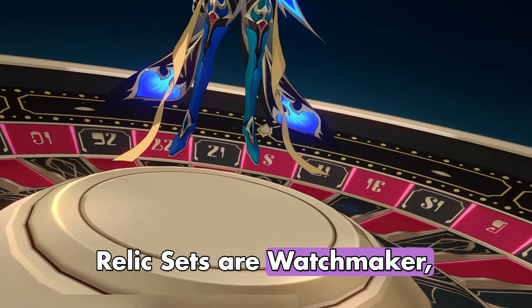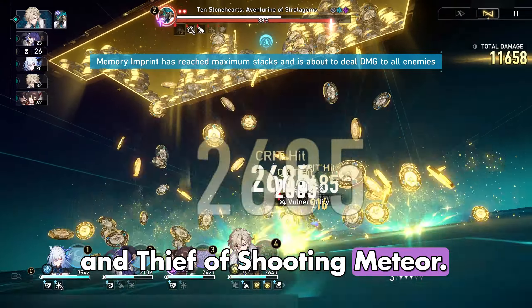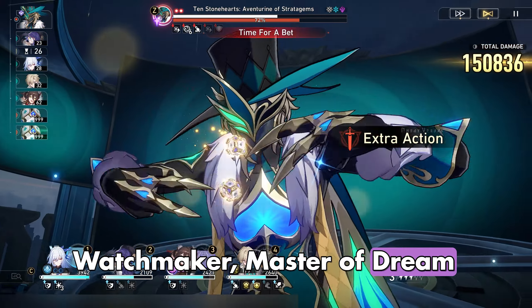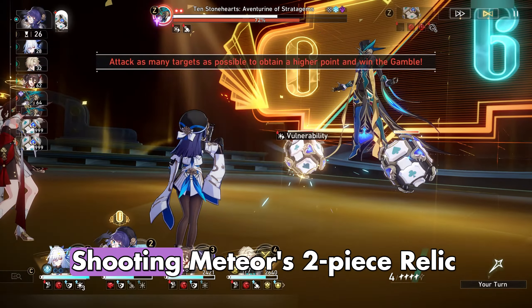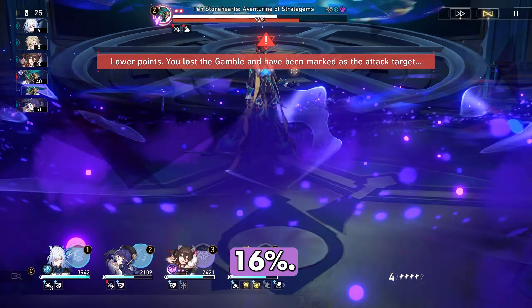The Harmony Trailblazer's best Relic Sets are Watchmaker, Master of Dream Machinations and Thief of Shooting Meteor. Both sets share the same two-piece Relic Set effect, which increases Break Effect by 16%.